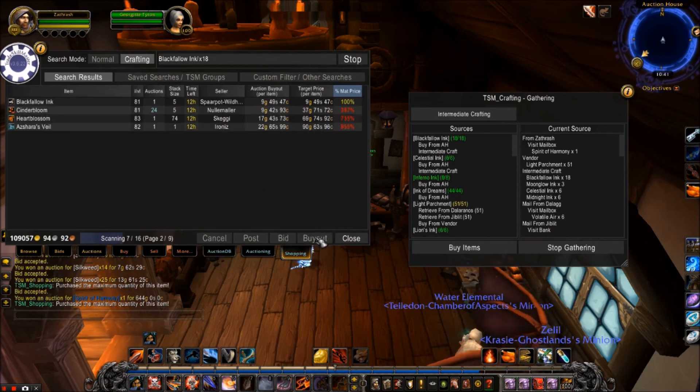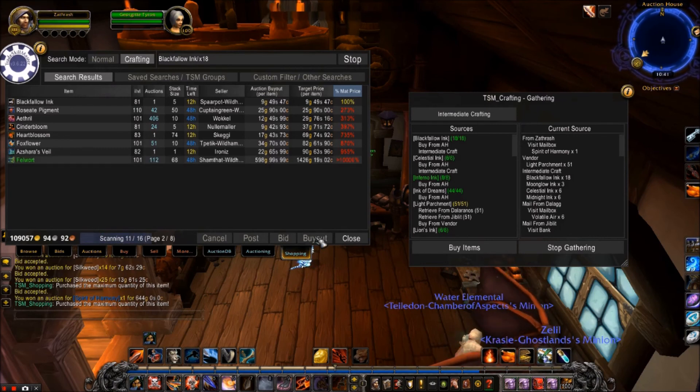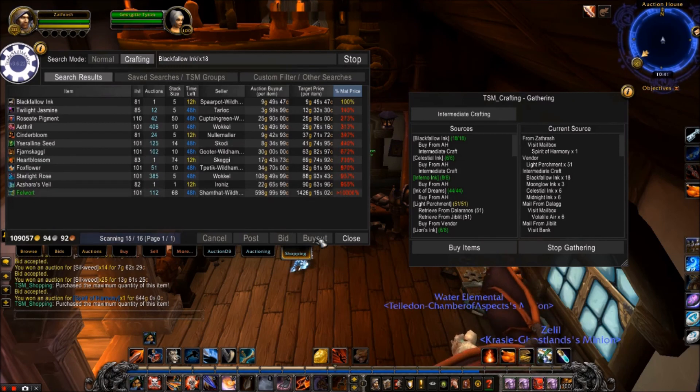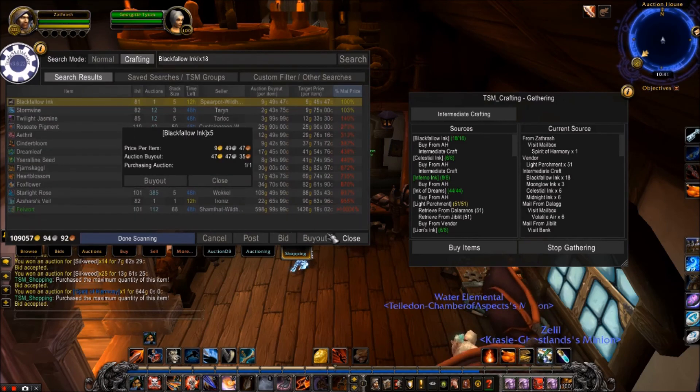My tip for you guys on selling these: the Warlords of Draenor ones still sell quite well, and I'm not too sure why that is. I'm guessing it's because they're the level 91 gear and people buy them to power level their characters through Draenor because everyone hates Draenor. But you can make anywhere from around 2,000 gold to around 5,000 gold per staff or book.